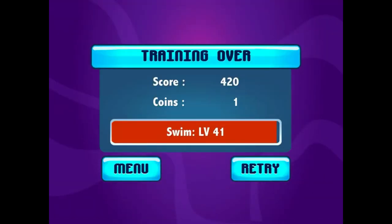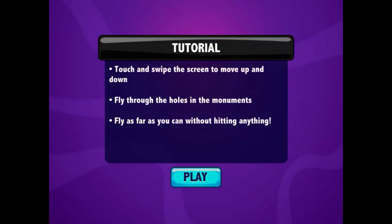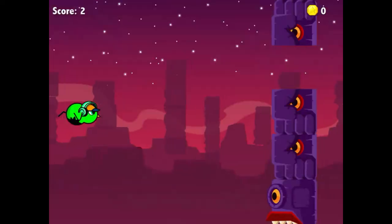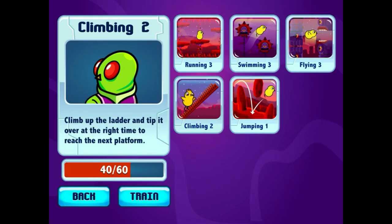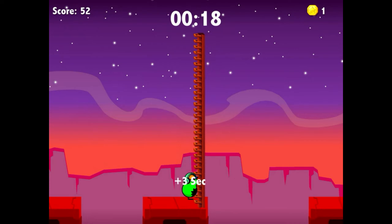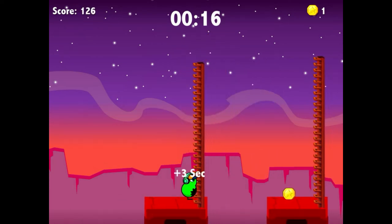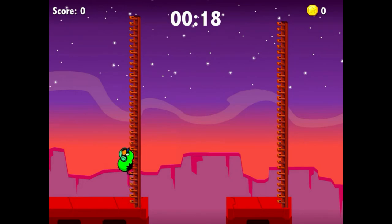There's supposed to be somehow hard. Next is flying. Touched the swipe screen to move up? I don't get that. I'll do it next episode. Climbing - climb the ladder and tip it over at the right to reach the platform. Tip it. I see. Well, that was interesting.